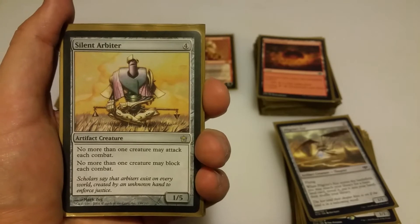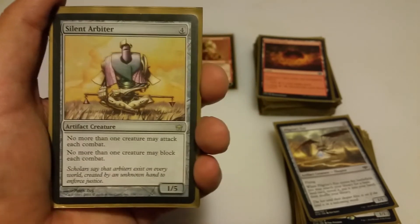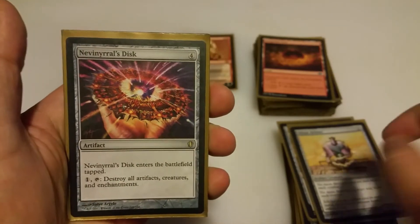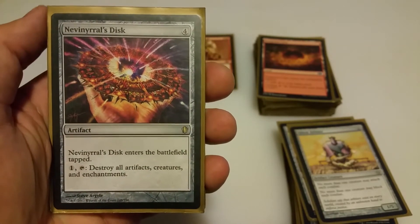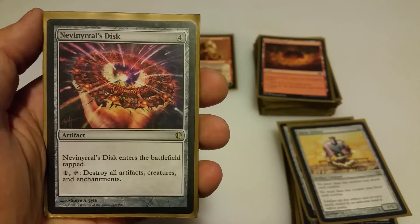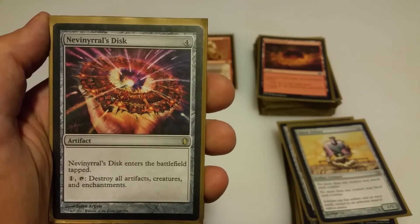Moving on to the 4-drops. Silent Arbiter is 4 mana for a 1/5 — only lets one creature attack and one creature block each combat. It seriously locks down the field, and as a 1/5 your opponent has to match its toughness to open up attacks. Nevinyrral's Disc comes into play tapped; pay 1 tap, destroy all artifacts, creatures, and enchantments. There are a couple cards in here that make everything you control indestructible, so with Nevinyrral's Disc you can pay 1 tap to destroy everything, and then do it again next turn, and again — keeping the whole field on lockdown.